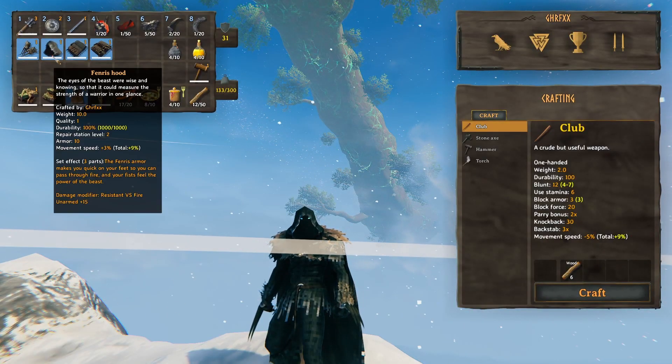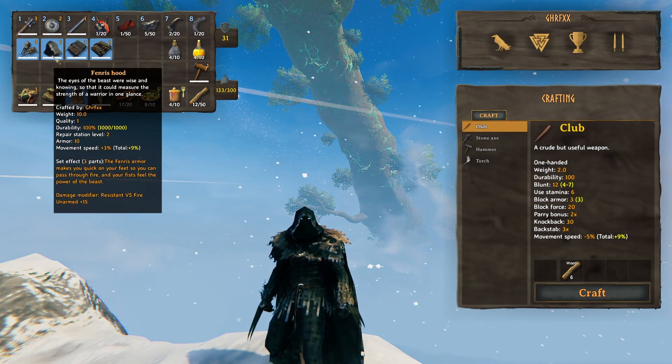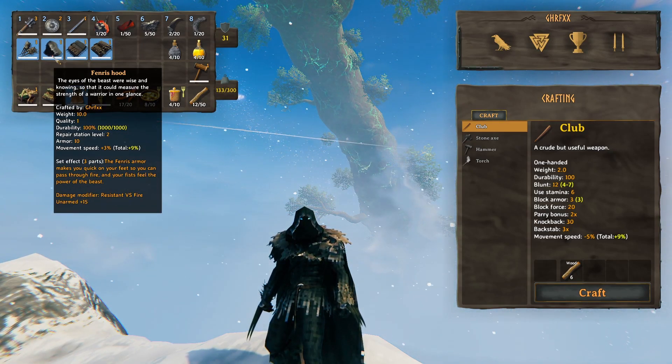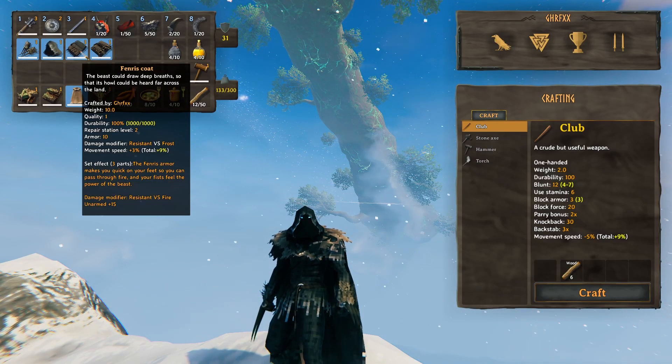Let's go over the details. Each armor piece gives you +3% movement speed. This is the first armor that is giving us positive movement speed, but as a result, its armor rating is a little bit lower than what you'd be finding at the silver tier and the iron tier.